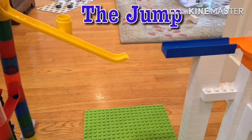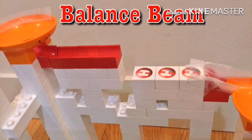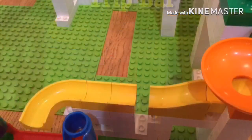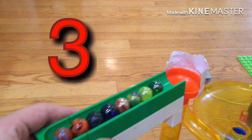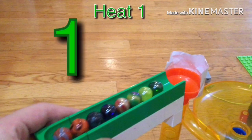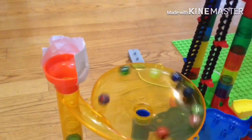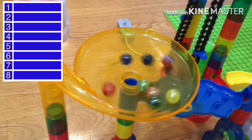This is the track we have set up — it will be in the same style we had in week six. The four stages include the jump, the balance beam with a little drop, a new obstacle with split paths, and finally the trip bar which is harder than it looks. We'll start off with heat one — the top four and the bottom four who qualified in the last race are racing in this heat.